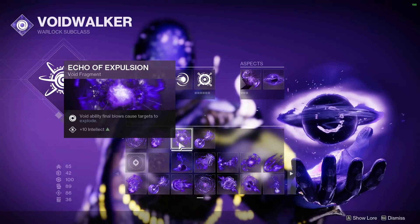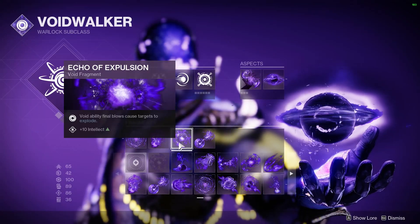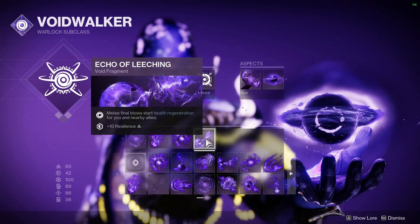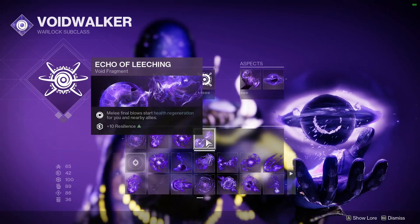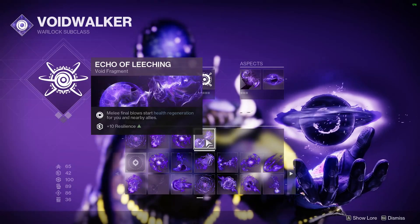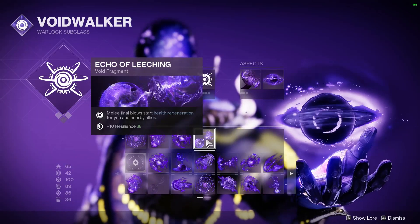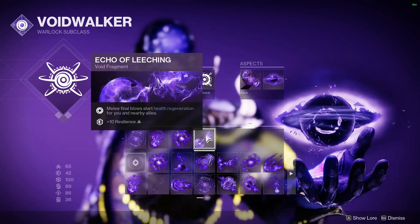Echo of Expulsion: Void ability final blows cause targets to explode a second time after death — could take a teammate out with them. Echo of Leeching: Melee final blows start health regeneration for you and nearby allies. At first I didn't understand why you'd use this with Devour, but if you don't have your Enhanced Melee up, you can use Echo of Leeching to get a regular kill and immediately start health regen to help you survive a melee battle and take out multiple enemies in quick succession. It's a pretty darn good fragment.